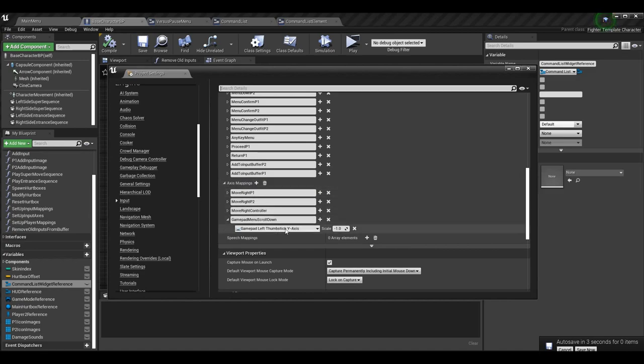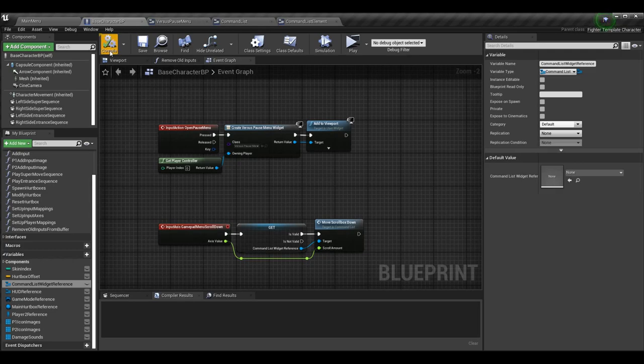So if my thumbstick is only halfway down, I only want half the scrolling speed. Under axis mappings, add a new one and call it gamepad menu scroll down — I'm specific here because we might want to use gamepad left thumbstick Y-axis again elsewhere. You could also add keyboard inputs if needed. All I need is gamepad left thumbstick Y-axis, and I set the scale to negative one, because with a scale of one the movement inverts — pressing down would scroll up — so negative one gives the behavior I want.